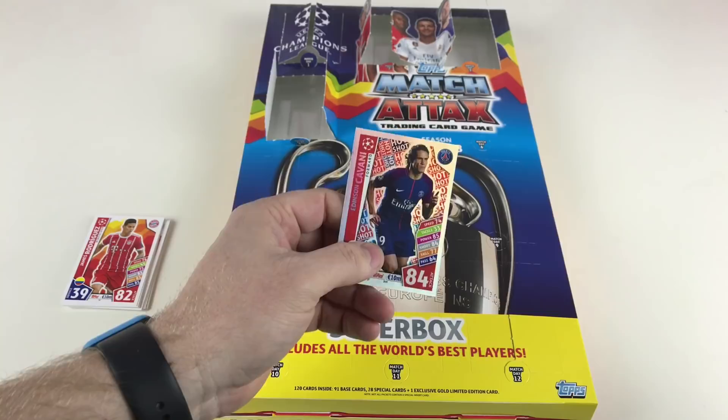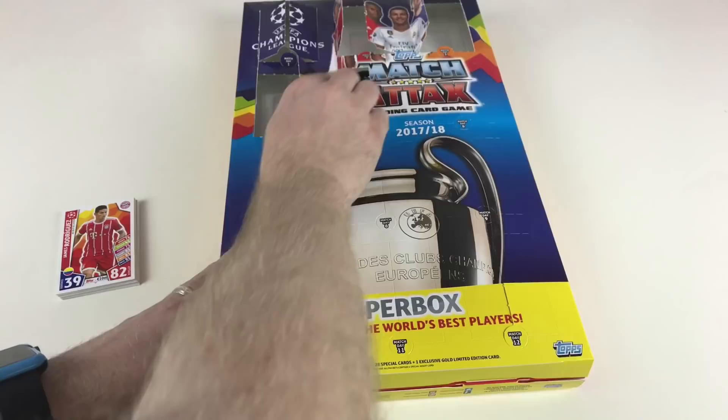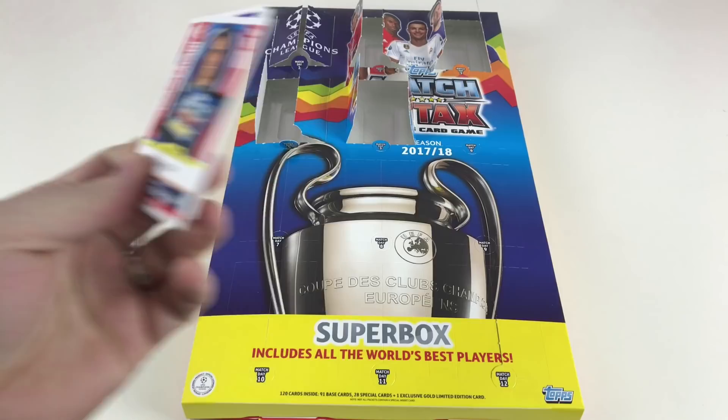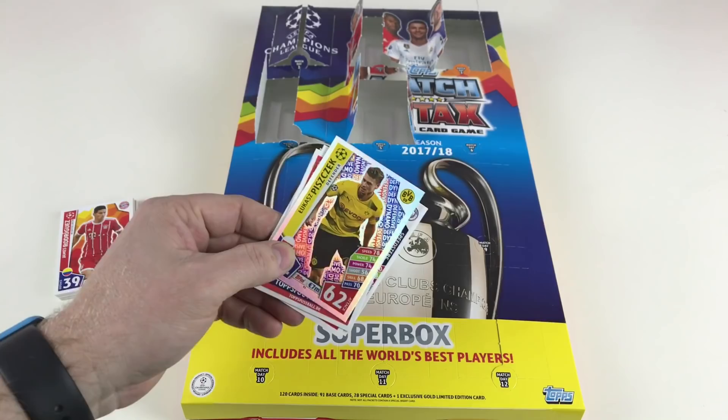Just while I'm getting out another packet, I want to tell you something I've stumbled across — I think I've figured out how to tell which packet is the hero packet, and I believe I've got one. I'll show you that in our next video or possibly the one after. We've got Edinson Cavani again, David Alaba, Victor Lindelof, Eduardo Salvio, Franco Cervi, Leroy Sane, and Lucas Piszczek — a defensive dynamo card. You've been quite lucky having a shiny in every one.